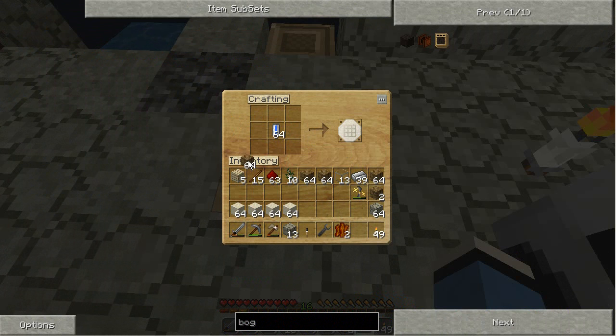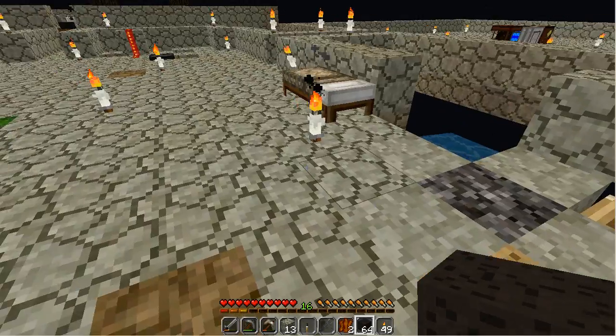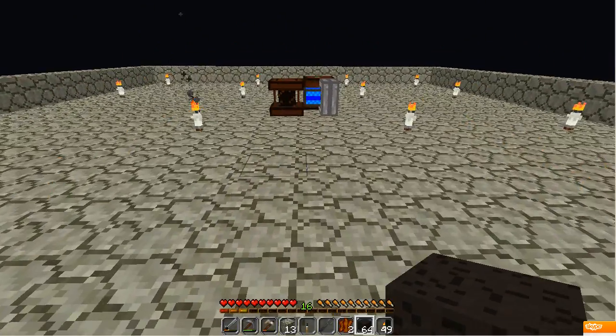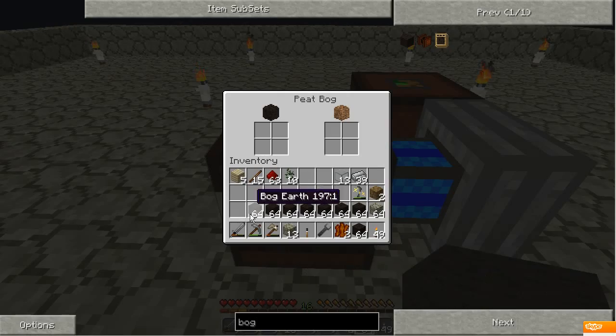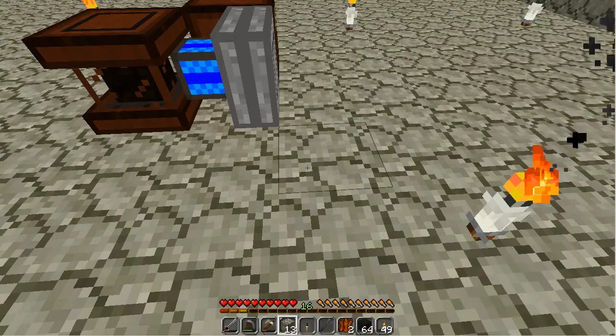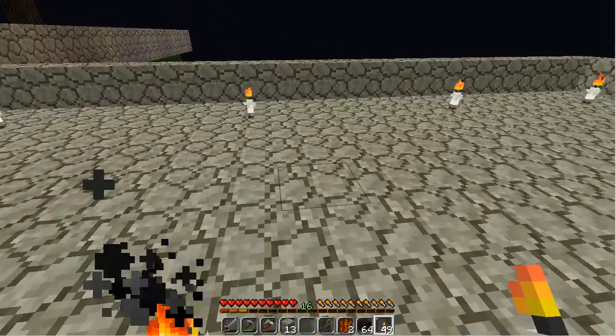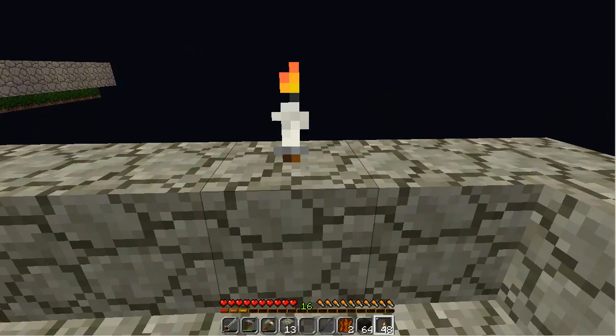So water, then dirt, dirt, dirt — not half a stack. Dirt. We've got everything. Bog earth will turn into peat and be harvested by the other machine there. I only need four to start with, but I might as well make a little extra because I'm going to be needing to keep feeding the thing more and more. It's going to become a little bit of a problem with these torches here.